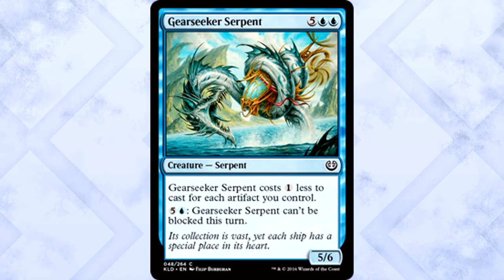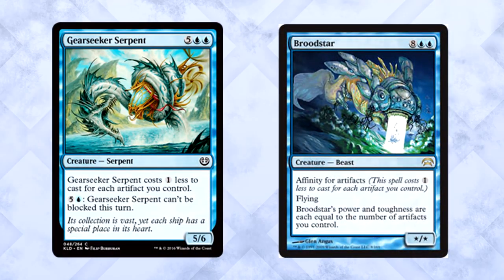Gear Seeker Serpent is five of anything and two blue for a 5/6 Serpent. It costs one less to cast for each artifact you control, and you can also pay six and it can't be blocked this turn. Hold on — we're printing more cards with affinity now? This is like playing with fire. The serpent is gigantic and if you have a bunch of artifacts in your limited deck, it's certainly playable due to the stupidly broken cost reduction ability. But it's the precedent being set here that bothers me. Affinity is back and I don't like it.